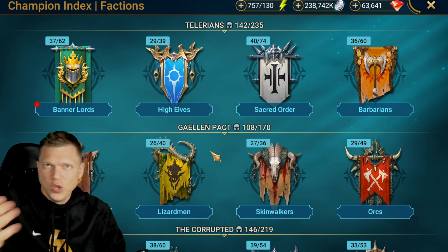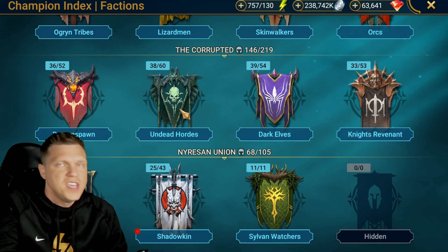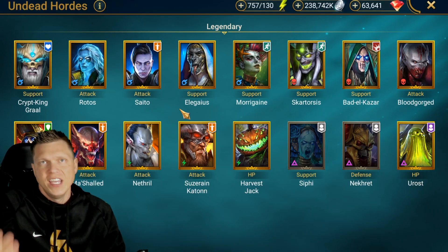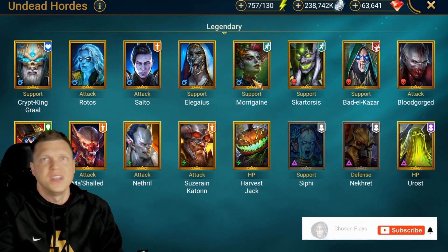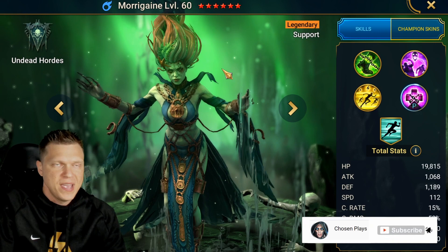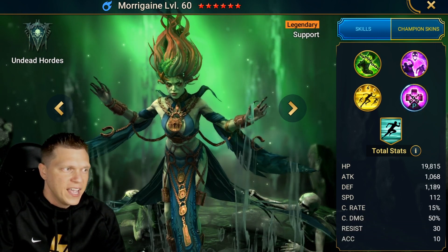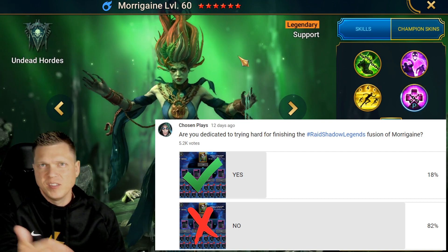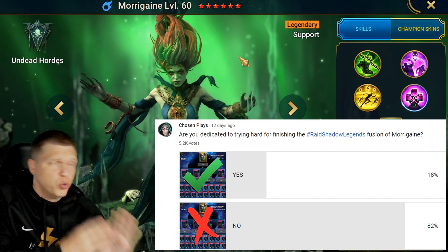For those of you watching this video in the future, Morrigain was the Fusion legendary event for Halloween of 2022, introduced to the game in October of 2022 as a new champion in honor of that Halloween Fusion. The amount of the player base that was hyped around that Fusion seemed a little bit lower than normal, and most of the polling I did here on the channel reflected about an 80-20 split between people not doing the Fusion versus 20% of people doing the Fusion.